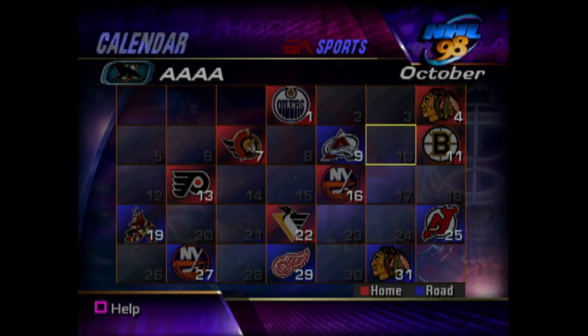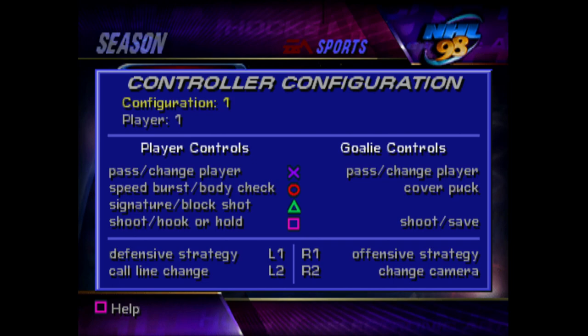Taking a look at the controls for NHL 98, it did add some new things. First of all, the signature shot — if you hit triangle, certain players would do different things, like a spinorama shot or a quick wrist shot for players with low deking. It was a nice addition, though in-game it really didn't do too much. Another big thing in NHL 98 is this is the first year you could actually speed burst on offense. Before, speed burst was only limited to when you didn't have the puck on defense. Now speed burst can be done on offense as well.